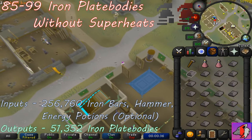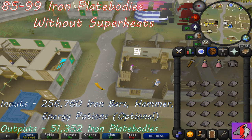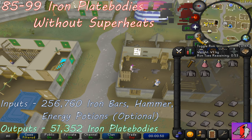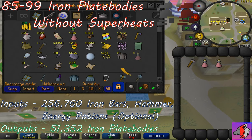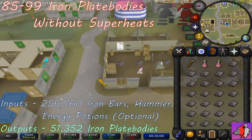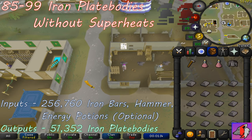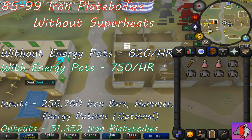Once you have all of your iron bars, go to Varrock West Bank. This is the same progression as before for the regular accounts. Withdraw a hammer, 2 energy potions if you like, and 25 iron bars, and make sure that the hide roof option is set to off. Click your iron bar and then click on the anvil just to the south to save a game tick when smithing the iron plate bodies. Click the iron plate body and your character will start banging them all out. Once that's done, turn your run energy on, click the bank, deposit all your plate bodies, and rinse and repeat the process. If you have energy potions, you can keep your run on for the whole duration of your smithing training, just be sure to keep sipping on your potion to keep your stamina up. If you train without energy potions, you're able to make about 620 iron plate bodies per hour, and with energy potions, you'll be able to make around 750 iron plate bodies per hour.